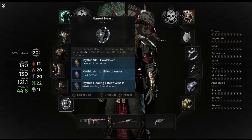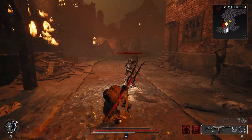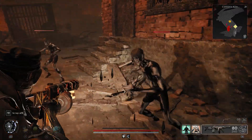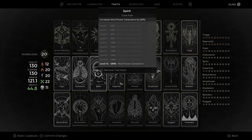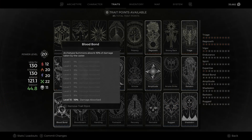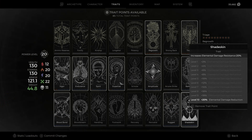For the relic, I favor the Ruined Heart as an extra boost to mod power and health regeneration. The shards I favor are Scale, Cooldown, Armor Effectiveness, and Healing Effectiveness. Moving on to the traits to help this build work, I maximize Fitness, Endurance, Spirit, Expertise, Amplitude, Blood Bond, Rugged, Bark Skin, and either Bloodstream or Shade Skin.